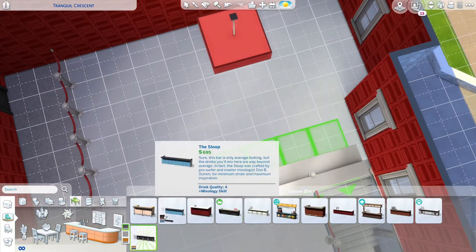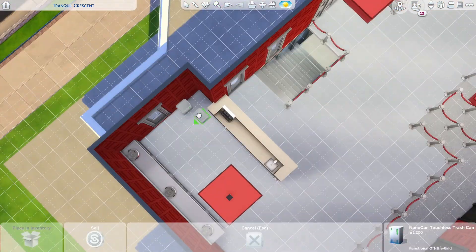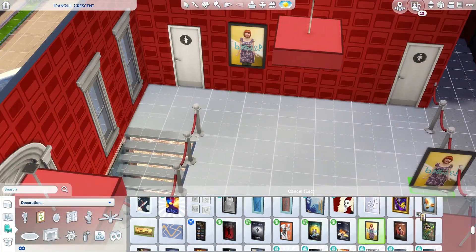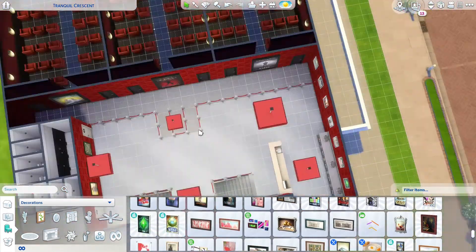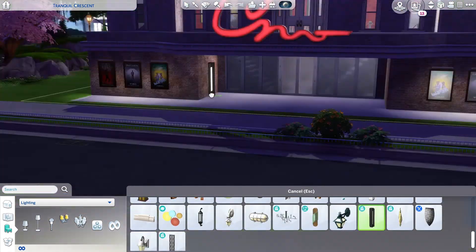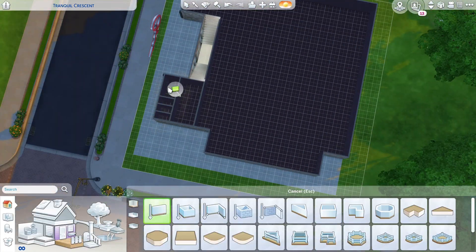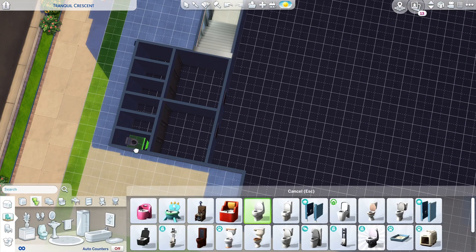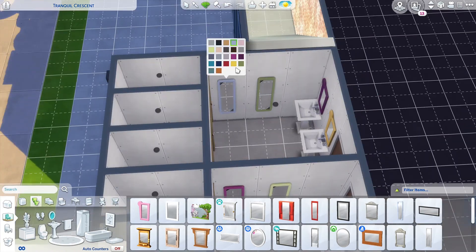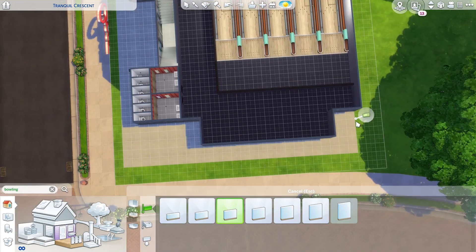Anyway, the build today — we made an addition to the new Crest community lot section, right across from the pool. It's another teen hangout area. I wanted to make something for my teens and young adults that wasn't necessarily a bar, because the game has so many bars. I made the lot type a nightclub, but you could definitely use it as a bar-type lot. We have a cinema and a bowling alley — the bowling alley is from the Bowling Stuff Pack.